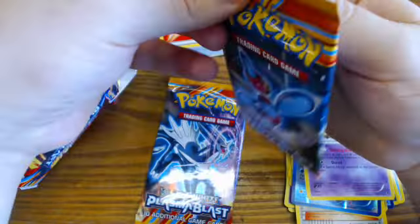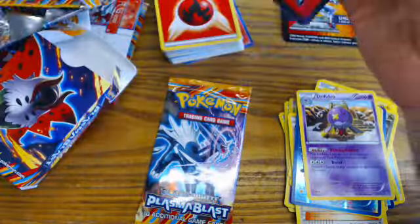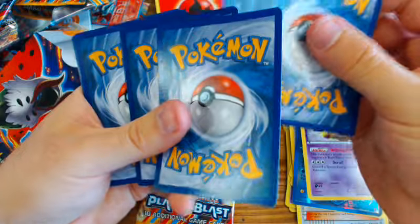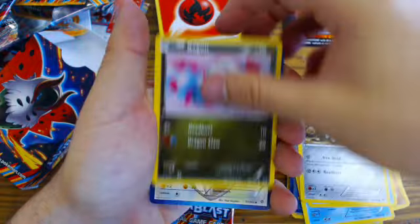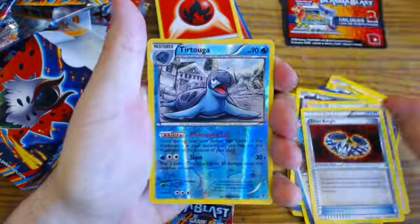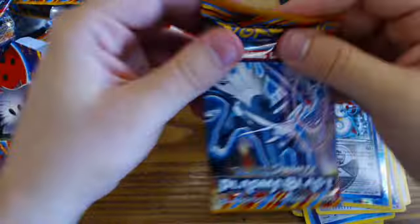Let's open something else — these ones are a lot more difficult to open than some of the other set Booster Packs. From the third pack: Salk, Snover, Lapras, Aran, Bacon, Chatot, Laran, Silver Bangle, Reverse Holo Tortuga, and Escavalier.